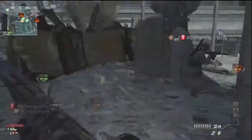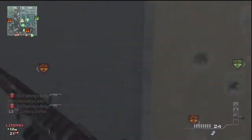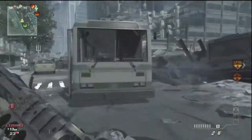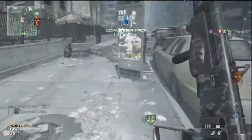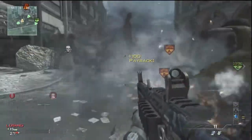I'm not sure how good the other team was. I forget everything about this game — I'm just watching it to see what happens. I'm running Scavenger, Assassin, and Blind Eye. Assassin and Blind Eye are really good just to be concealed and not be seen by radar. Scavenger is good because this gun runs out of ammo — it sucks the ammo so fast.